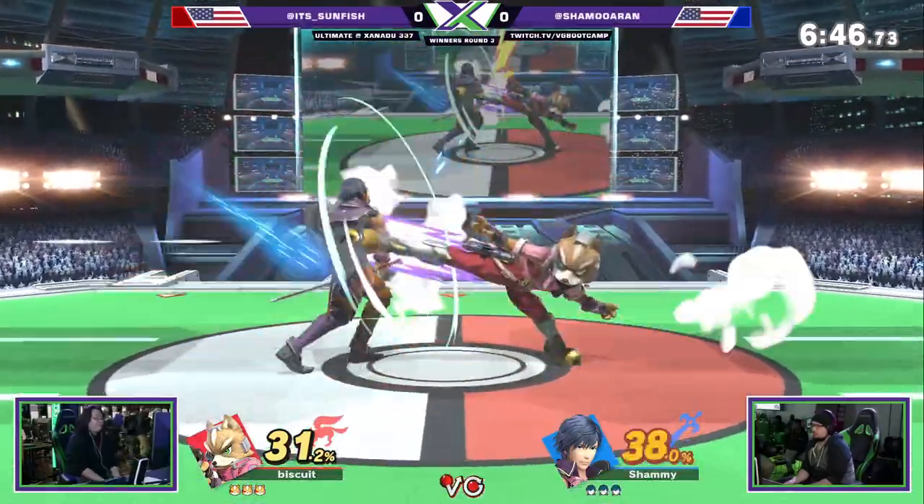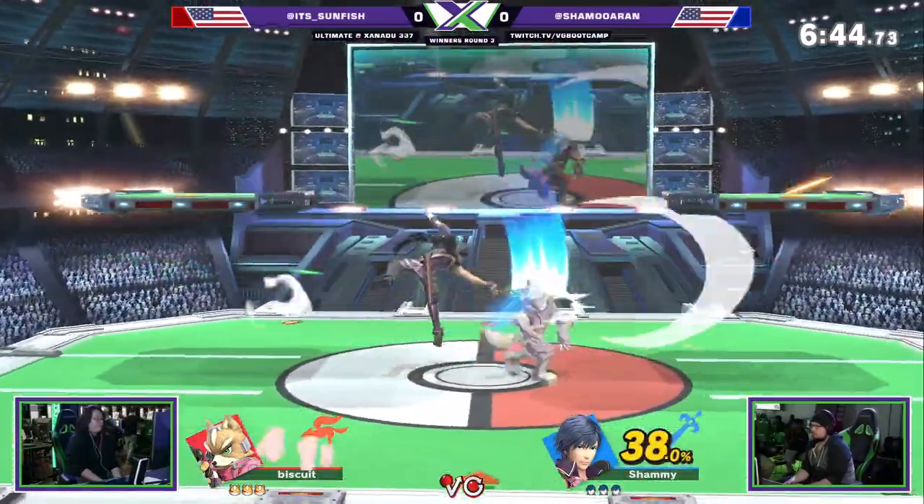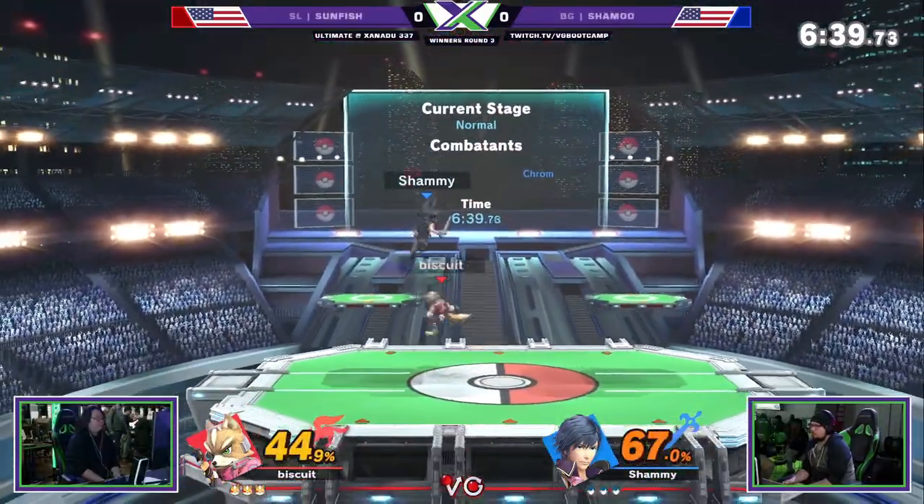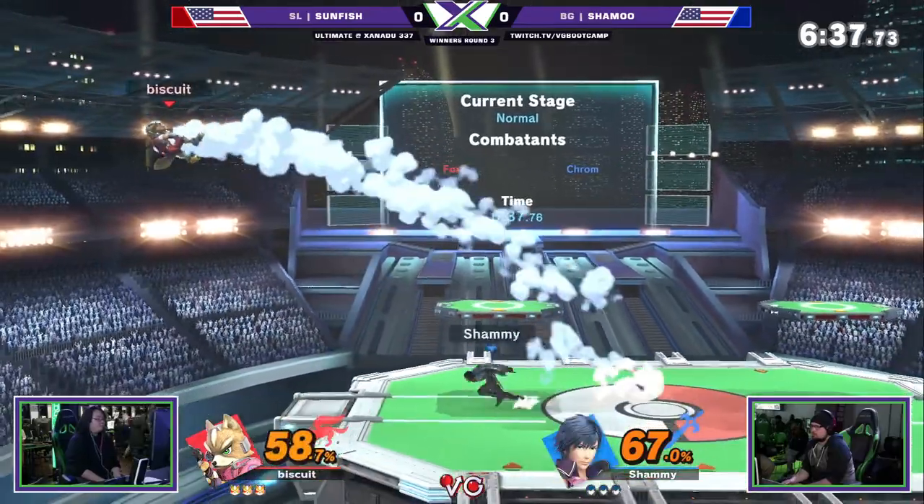Something to mix him up, get a good jab — there we go. Follow him up with the down tilt. He's at 38%, put him up in the air, catch his double jump, he's gotta land. He's not able to get a punish.